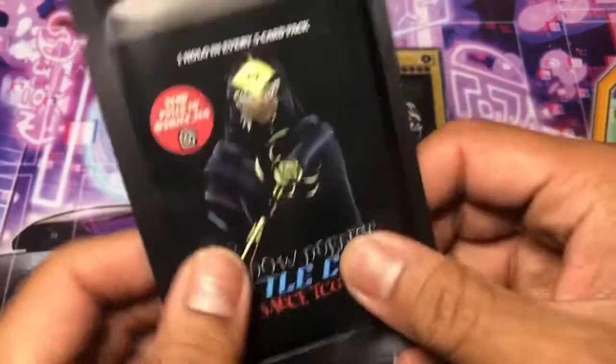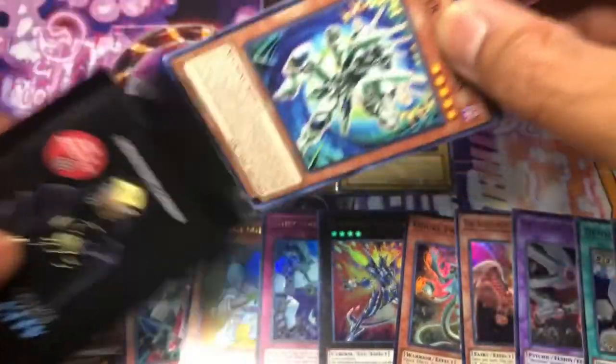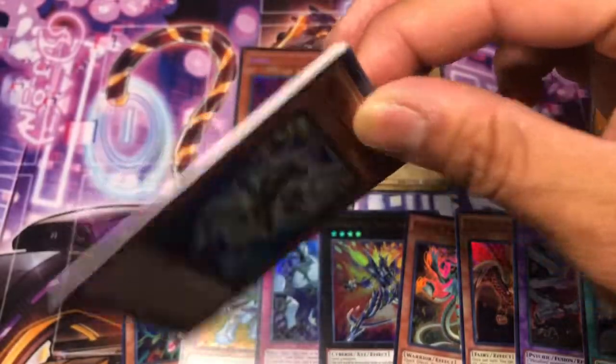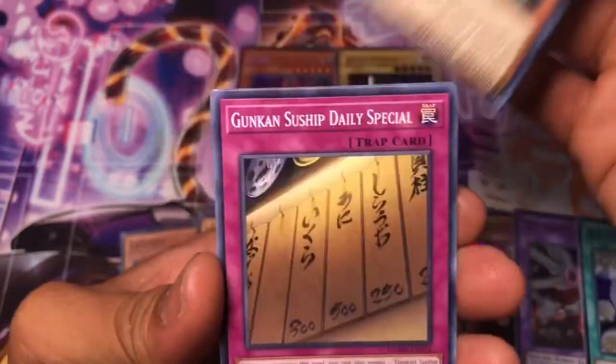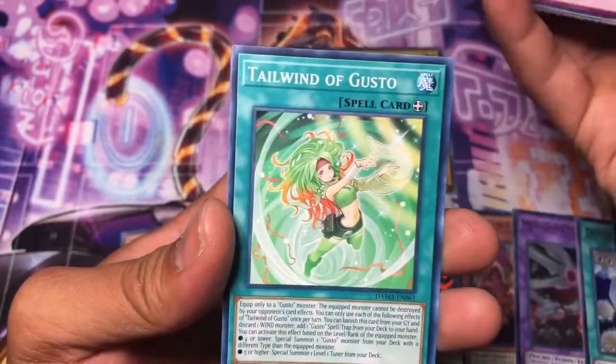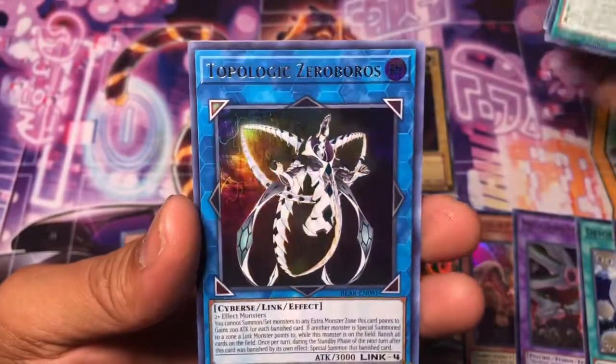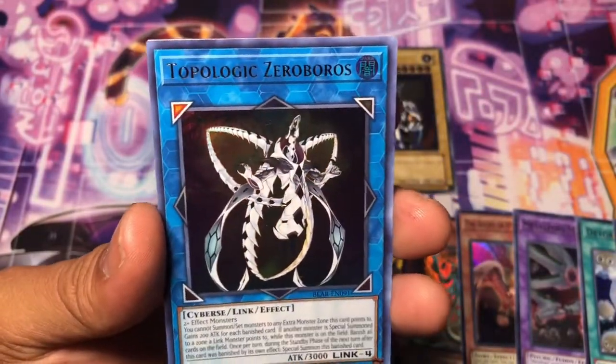We still have one more pack to go — can we end on a high note? Last pack. Mr.'s Diploman, Duncan Suship, DDD, Tailwind of Gusto. And guys, we ended on Topological Zero Borrows.